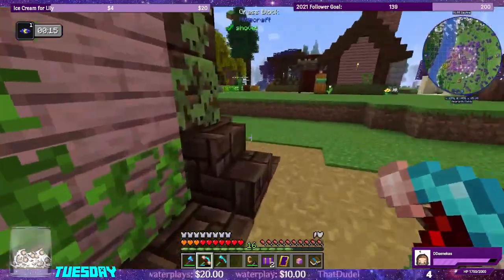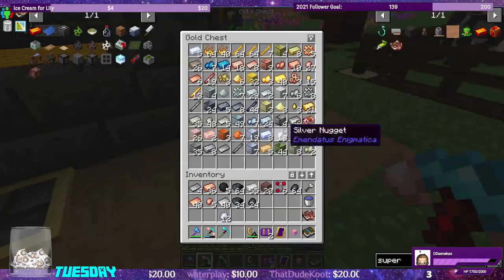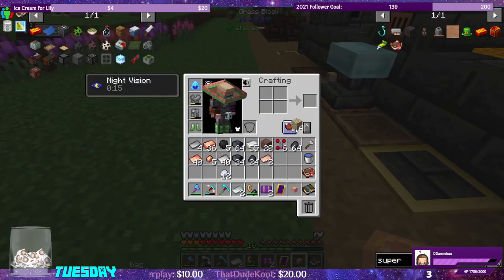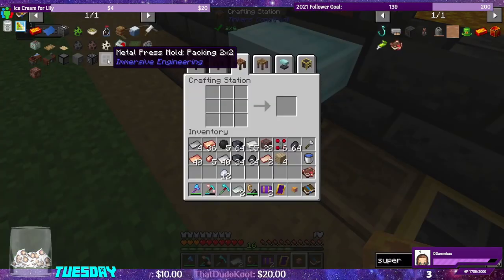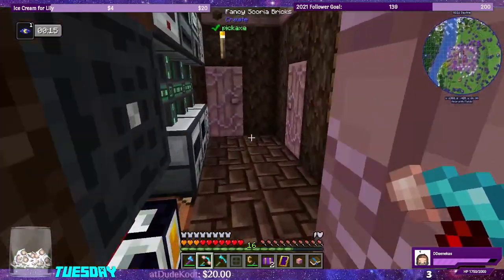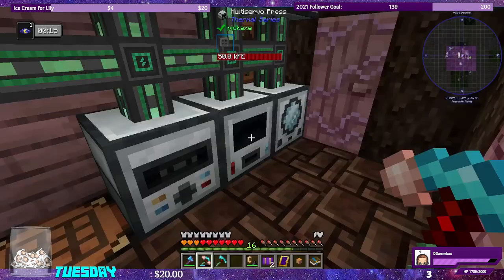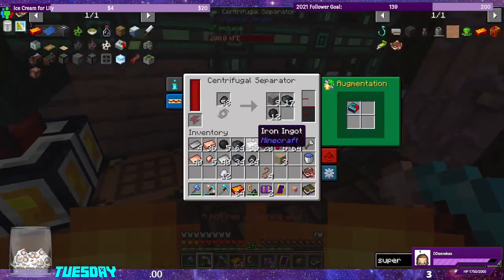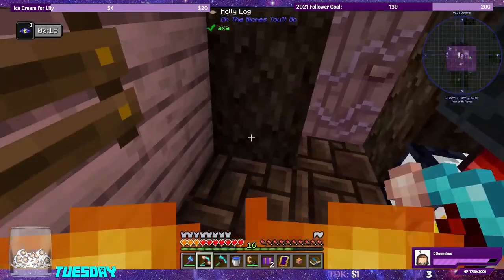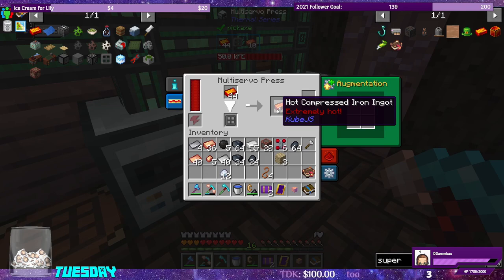I need to make the metal press mold first — I should have done that earlier. We have invar and constantan, and I think we need just one plank. We can make the mold for packing. I already have the mold for unpacking from when we got nether wart from nether wart logs. Multi-servo press packing, two-by-two. There we go — hot compressed iron!